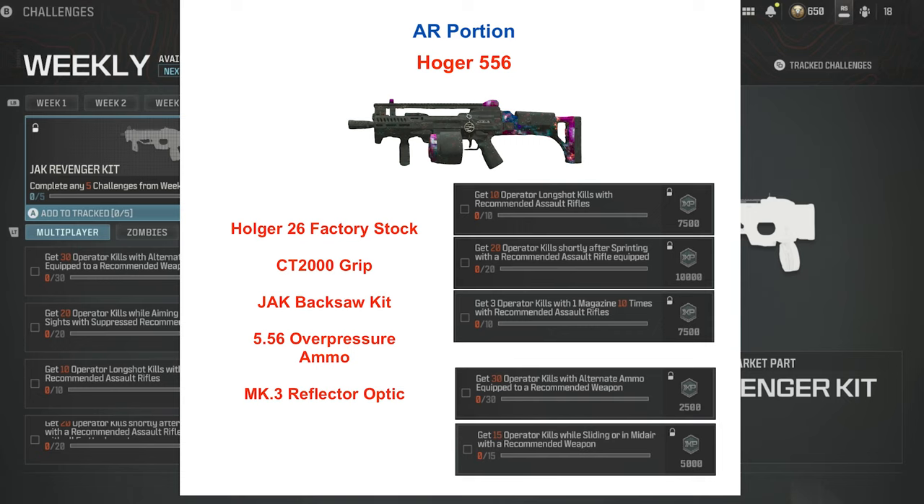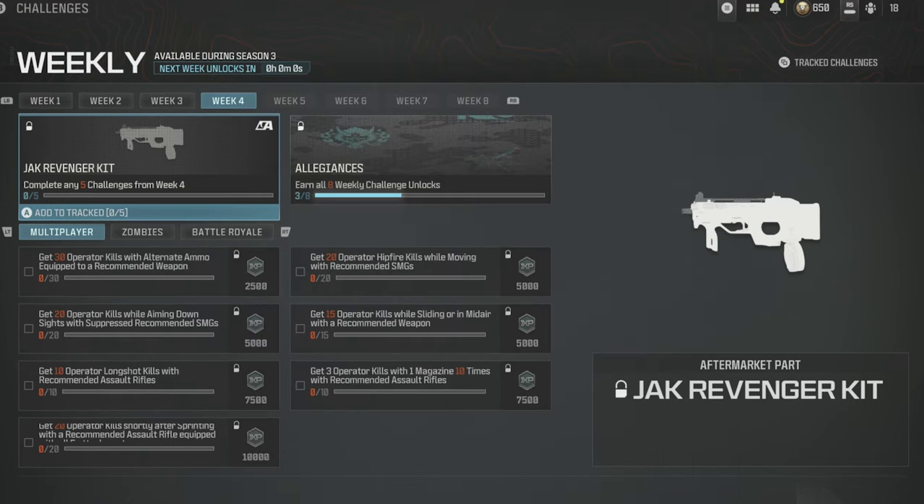Then we'll clean up the last two if we haven't already gotten those with the SMGs: 30 operator kills with alternate ammo and 15 while sliding or in midair. I anticipate the long shots will take the longest, and I'm going to go into hardcore for those and camp like a boy scout. On the Holger: the factory stock, the CT 2000 grip, the Jack Backsaw, overpressure ammo, and the Mark 3 Reflector.